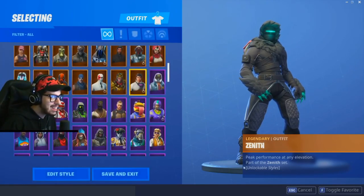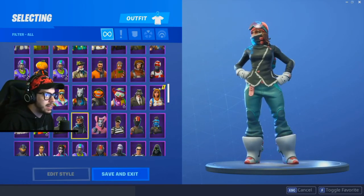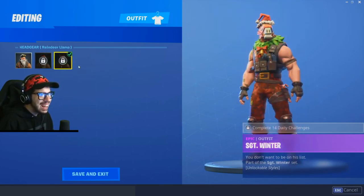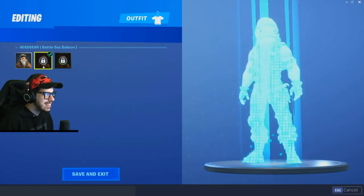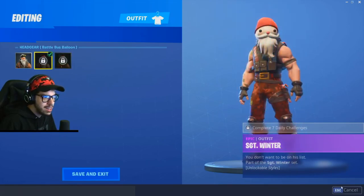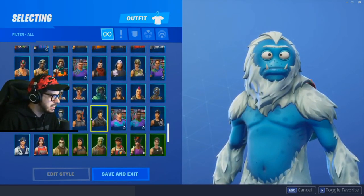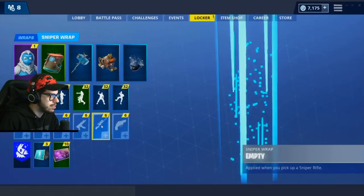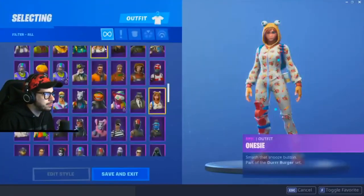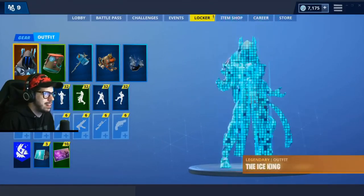Which one's your favorite? Scroll through — she's awesome. Sergeant Winter has a couple of different styles. What — he has a llama head! How do you get these? Reindeer, llama, battle bus balloon — you complete 14 daily challenges or seven daily challenges. The Yeti skin over here — look at him. And we got the Onesie girl!